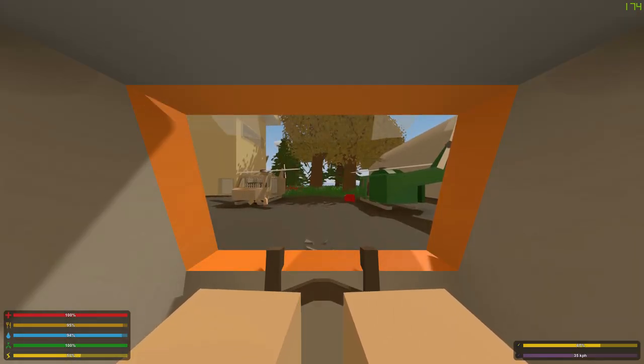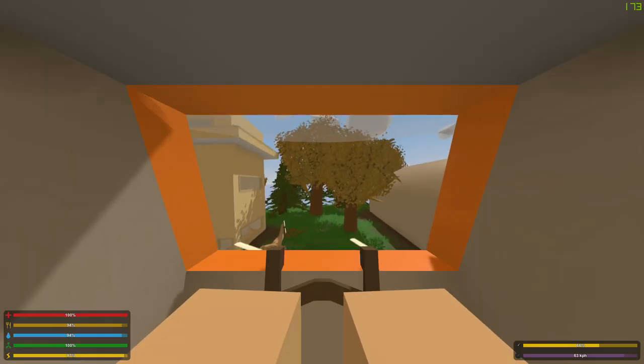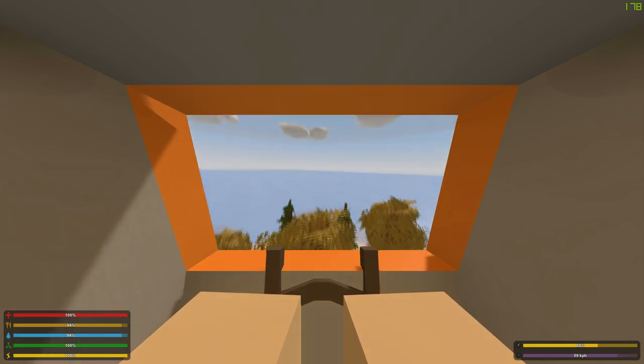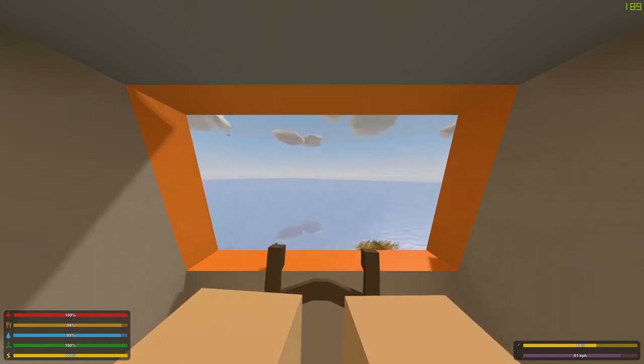The controls are quite simple. You use W to go up and S to go down — assuming you haven't changed these controls. And you use the mouse to tilt the helicopter to the right, to the left, to the front, to the back. That's everything you need to know — that's how you fly a helicopter. It's very basic.